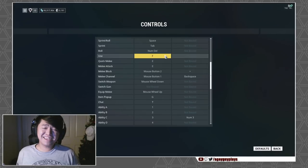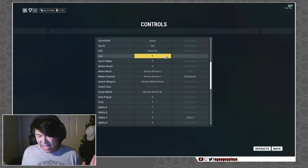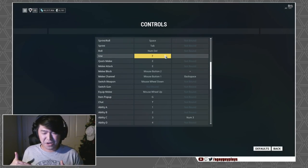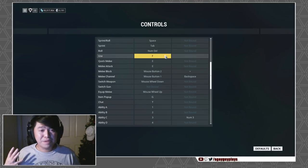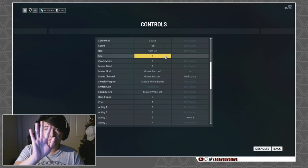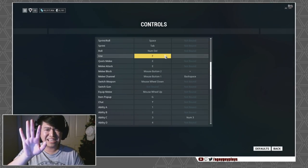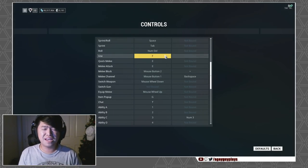The last key I want to chat about is the use key — for reviving teammates, opening lockers, all of that. It defaults to X, which is on the bottom row. You either have to shift your hand completely or take your hand off to hit X. I've moved it to F. The switch gun was originally on F, so I unbound that and bound it to the use key. Now melee, reload, and use are all in the same small area. Definitely try the F key as your use key — it helps a lot.